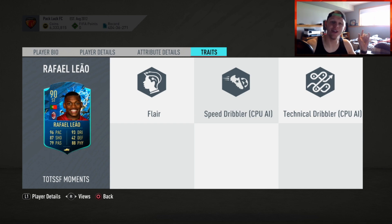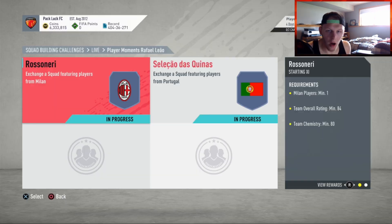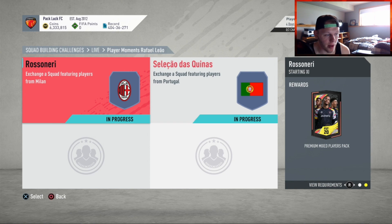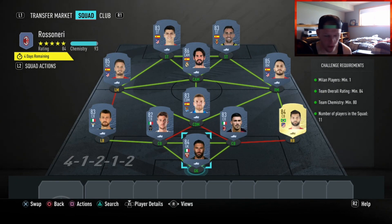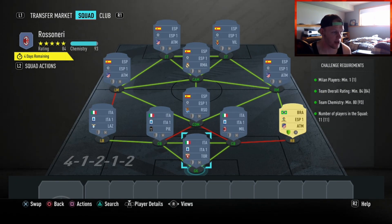Now let's get to the cheapest solution. For cheapest solutions, this team's going to cost you around 125k to 135k, right in that range, just because certain cards you use might go up in price so it's going to fluctuate around that. The first team requires one Milan player minimum, a team overall rating of 84, and team chemistry of 80, and that will get you a premium mixed players pack. Now I have one of these players, but the rest I don't — these are currently the cheapest on the market.